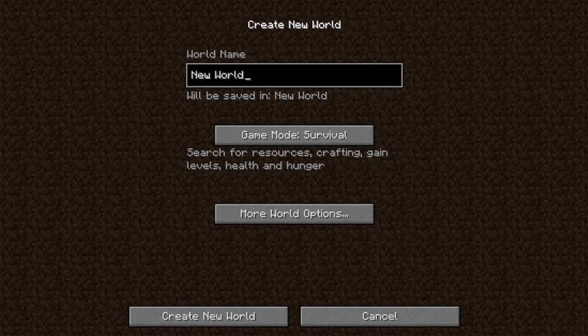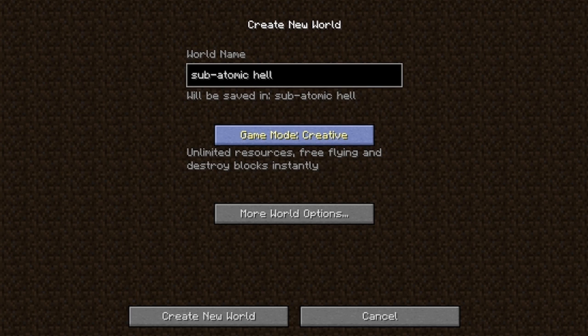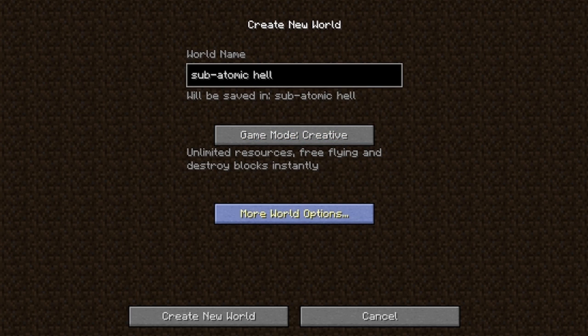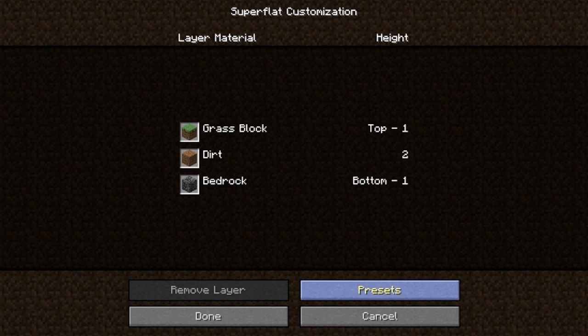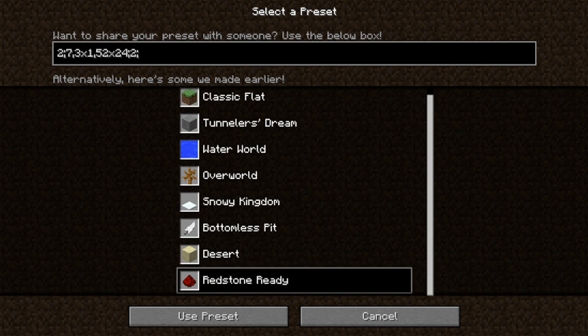Alright, so to create your map, you're going to go to Create New World, and then name it. I'm going to name mine Subatomic Hell — that's an inside joke, don't worry about it. Let's go to game mode: Creative, then More World Options. We're going to turn off Generate Structures. We're going to go World Type and choose Super Flat, then Customize. Right here we're going to go to Presets, go all the way down — Redstone Ready.